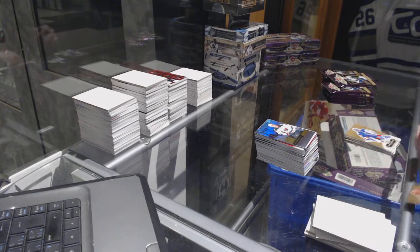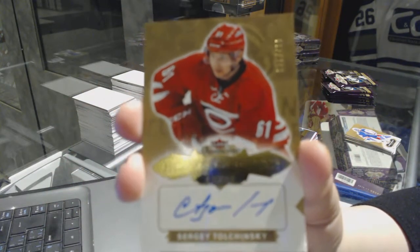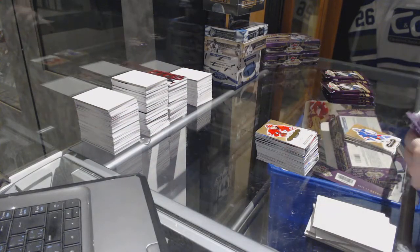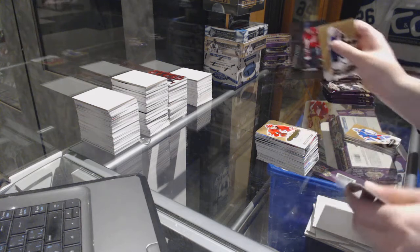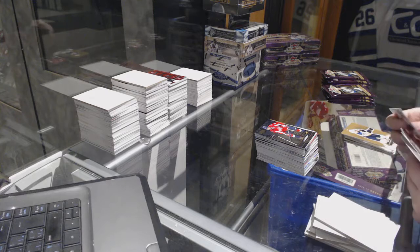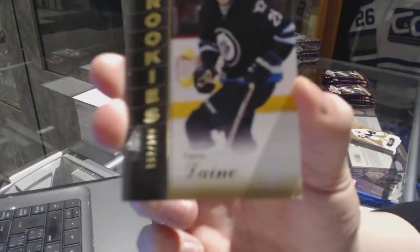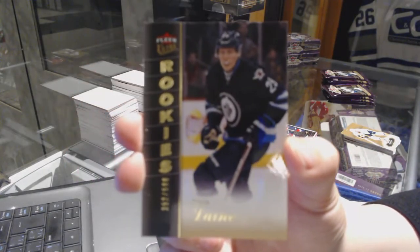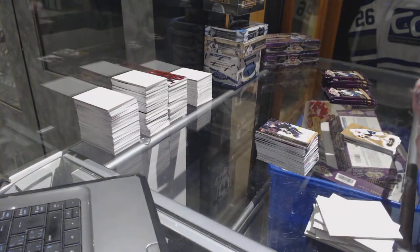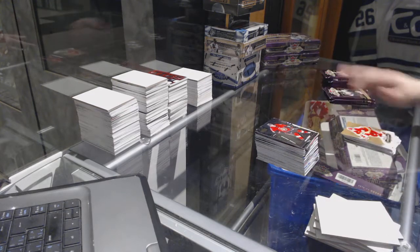Rookie Auto number to 499 for the New York Rangers, Sergei Polchinski. Metal Universe of Ovechkin for the Washington Capitals. Rookie number to 599 for the Winnipeg Jets, Patrik Laine. Metal Universe of Thomas Chabot for the Ottawa Senators.